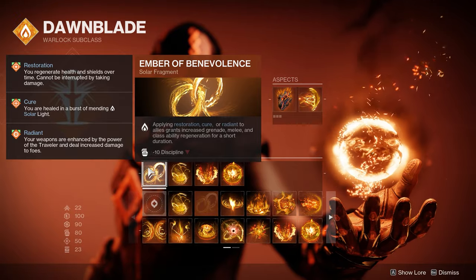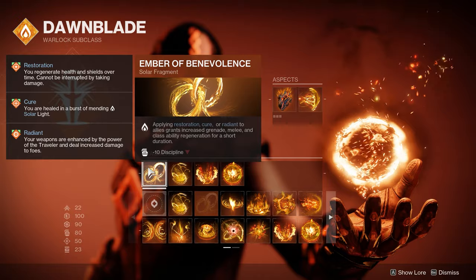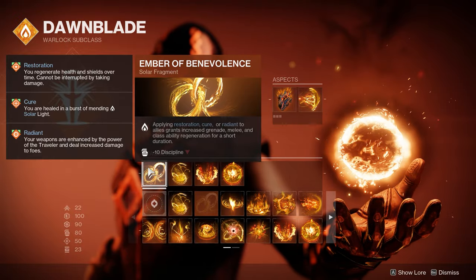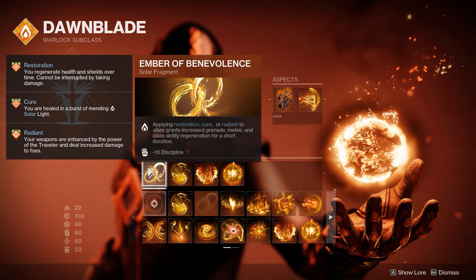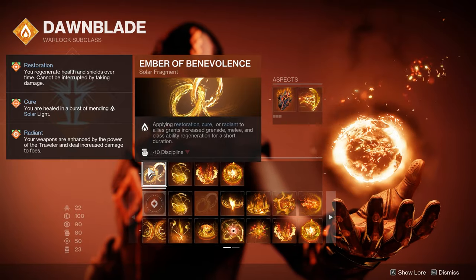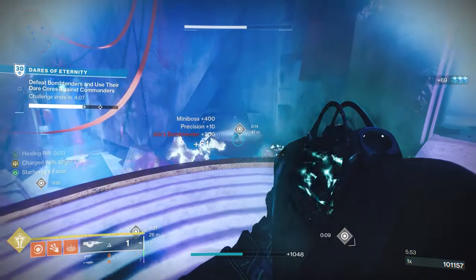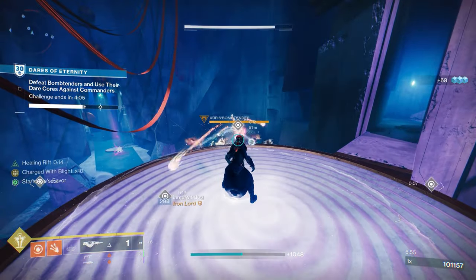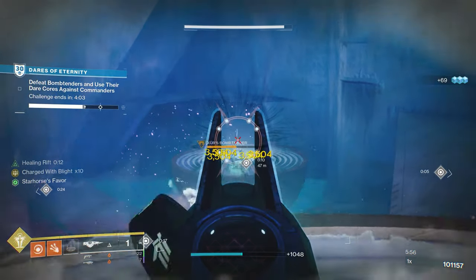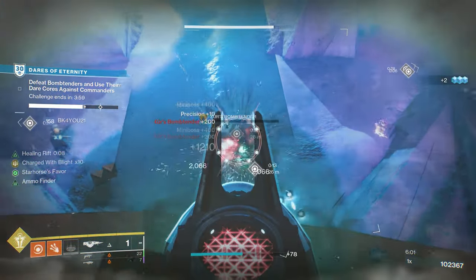There's a very important fragment called Ember of Benevolence. It states: when applying Restoration, Cure, or Radiant to a teammate, you gain increased grenade, melee, and class ability regen. This means when those little orbs heal someone, you'll get your rift back very quickly. It also procs when someone enters your rift too. Essentially, the gameplay loop is: put down rift, shoot gun, keep shooting gun, more shooting of gun. If rift is gone, put down a new rift, shoot gun more.